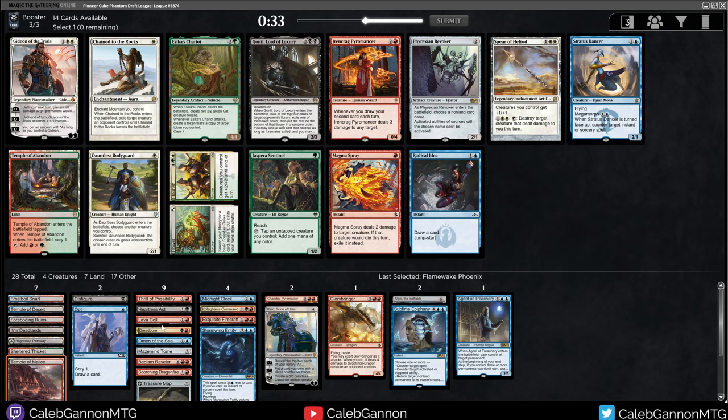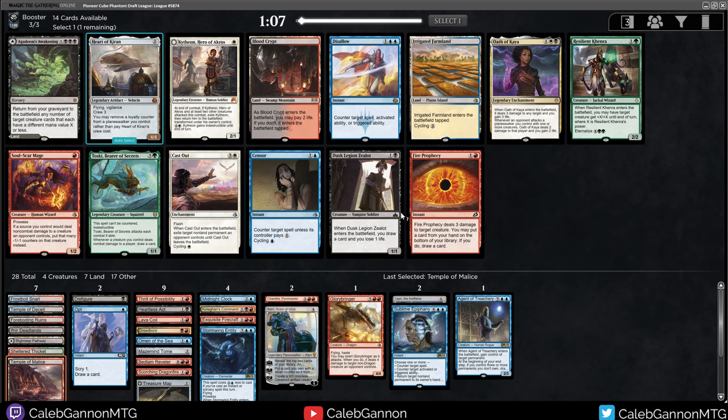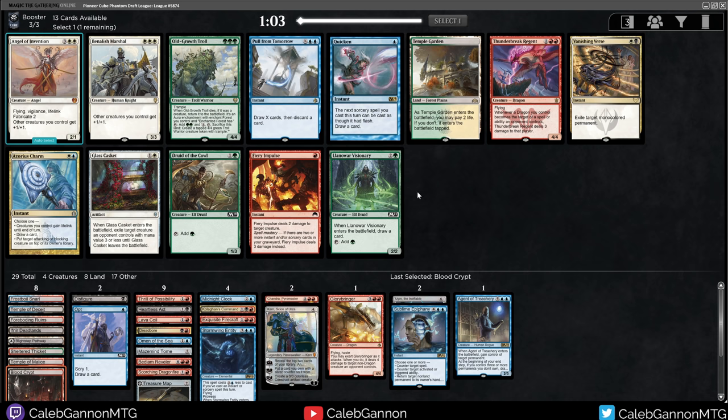I don't think we need Magma Spray — we have quite a bit of those types of things. Blood Crypt — I love a Blood Crypt. Sensor I love as well. This is going to be challenging, but we have so many playables — we have 21 playables already. I'm just going to guarantee that my mana is absolutely perfect with a Blood Crypt.